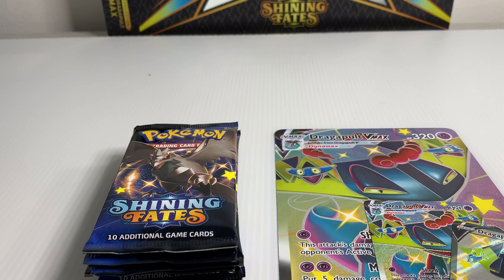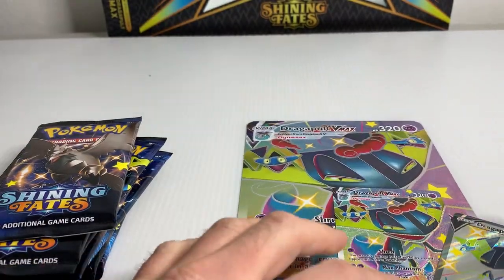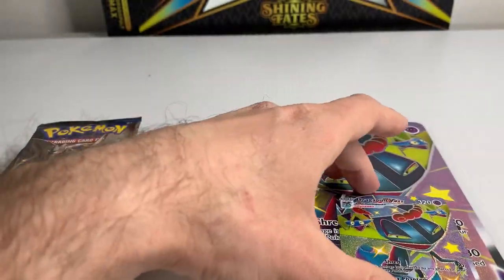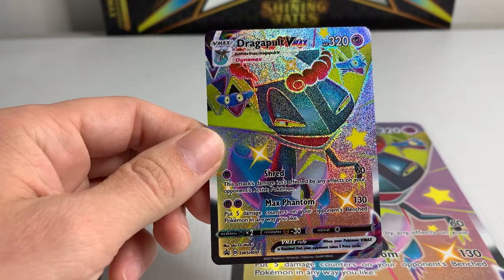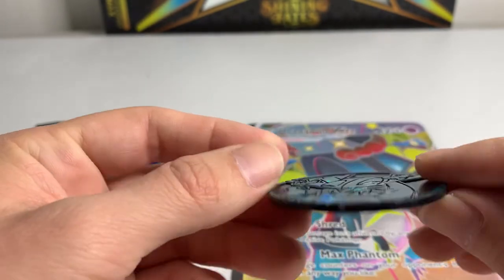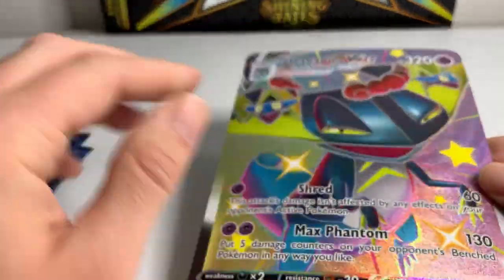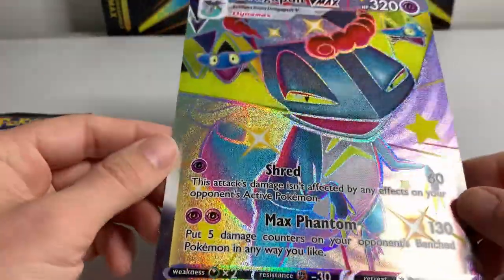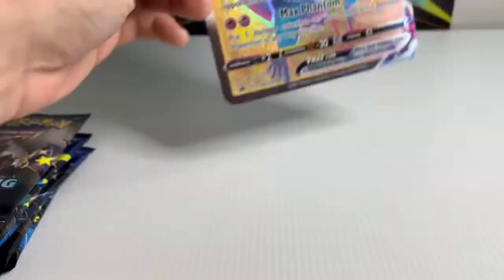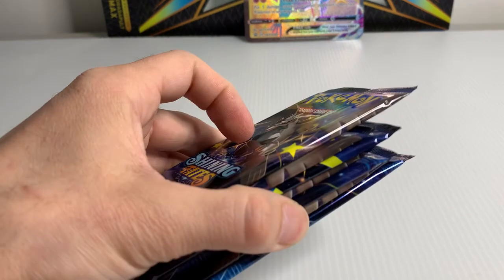Box is open, ready to go here. It comes with seven booster packs, so not too bad. Can't complain. Also comes with a couple promo cards — Dragapult, that's pretty nice, and a Dragapult VMAX, that one's cool looking. So you get those right off the bat. Also came with a little coin. I don't know if these things are like sought after, if people actually collect them, but it is pretty cool. And then also the jumbo card — the Dragapult VMAX jumbo card. Really cool looking. I might try to get some jumbo card top loaders and hang these along my eBay room.